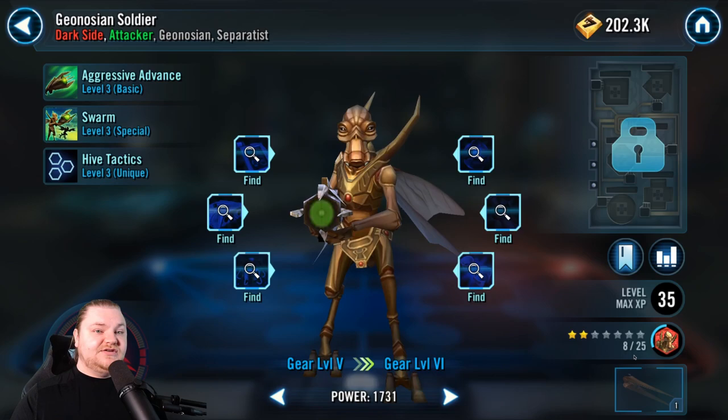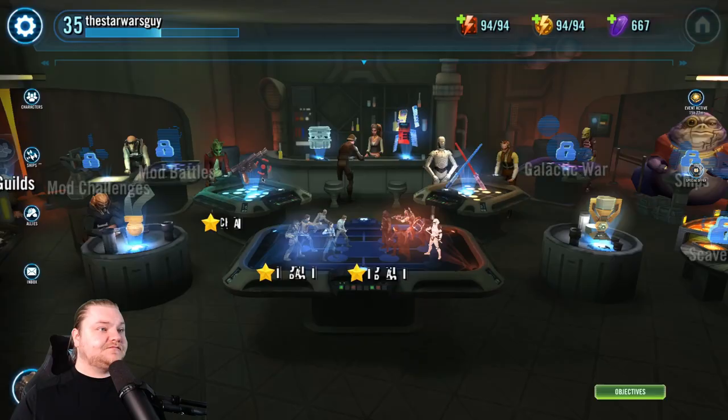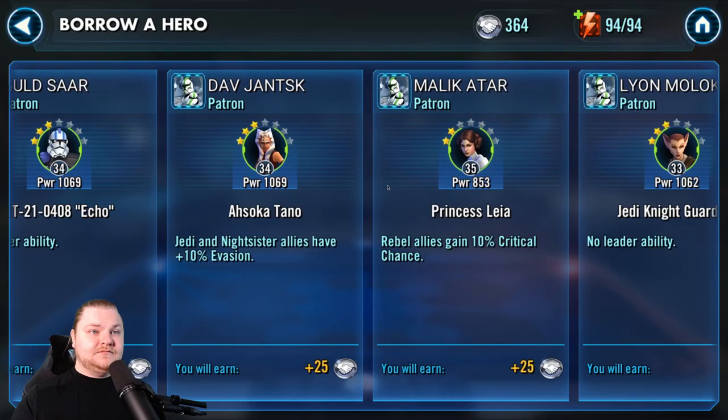I'm going to go ahead and spend all that cantina energy on my Geo Soldier. Wait — we do need to get to 3C for Magna Guard, don't we? Let's check if that's possible now. Cantina — it is possible, perfect! I'm glad I checked. We have those two backup characters if we need them.